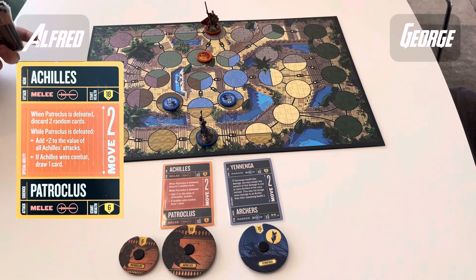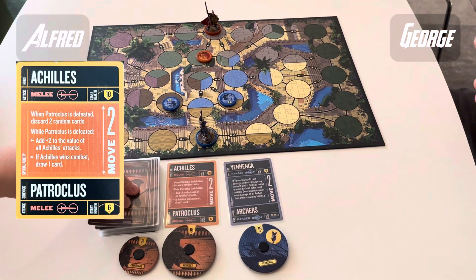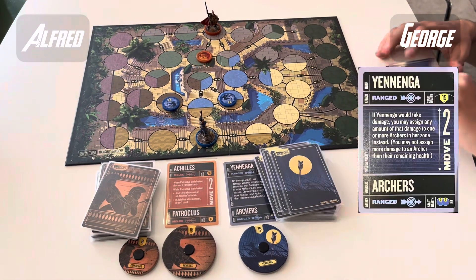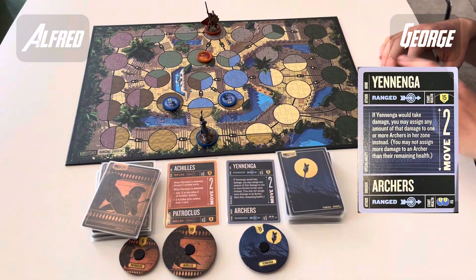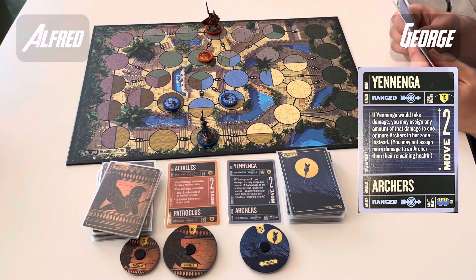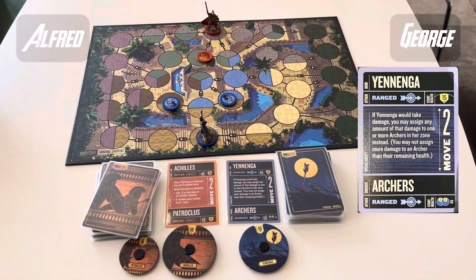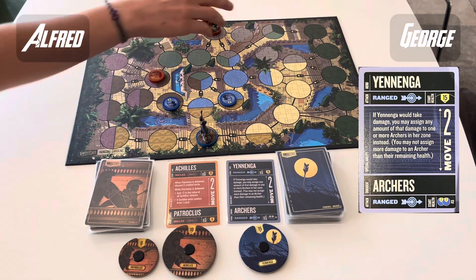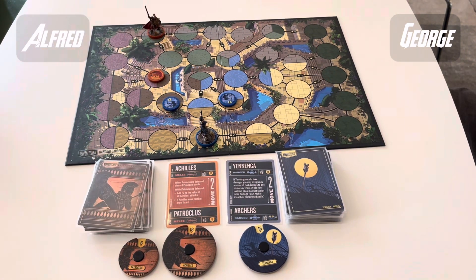So we've got Alfred on the left — son youngest — and George on the right — son eldest. Alfred's taking Achilles: he deals 2 damage once Patroclus dies, and he has to discard 2 cards. We have Yanenga on the right, played by George. She's an archer with 2 fellow archers; they've all got move 2 and 15 health for Yanenga, all ranged. She can siphon damage off 2 archers if they're in her zone.